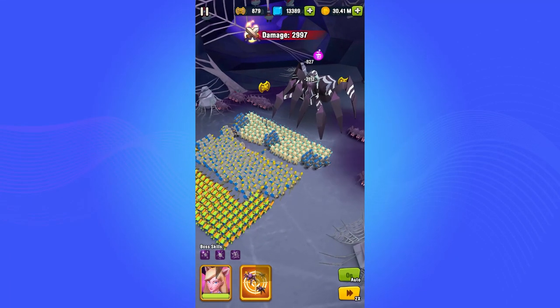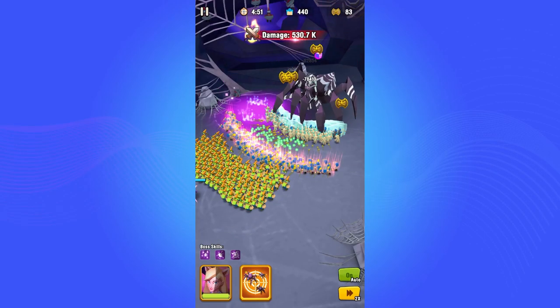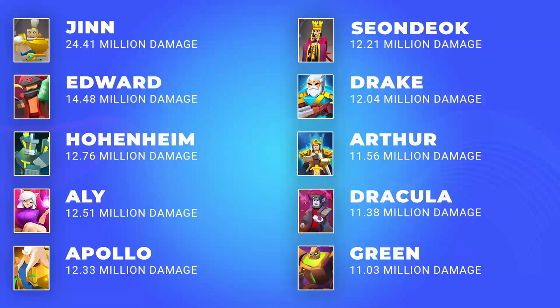I also ran tests analyzing each hero from each side using the same basic formation to see which hero could get the most damage. In first place, it's no surprise — it's Jin with 21.41 million damage, followed by Edward in second place with 14.48 million. Then everyone is just about the same, averaging about 11 to 13 million: Hohenheim, Ali, Apollo, Sienduk, Drake, Arthur, Dracula, and Green. A link to this spreadsheet is also in the description.